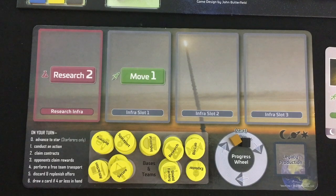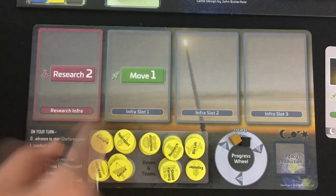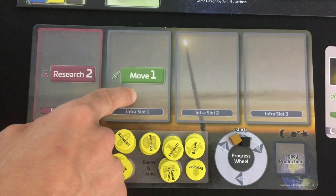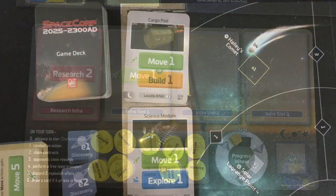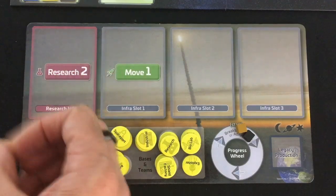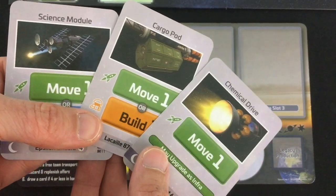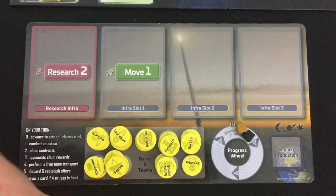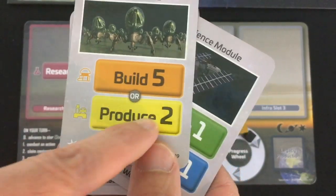How do you accomplish these actions? It all comes down to your player cards. You start with just a single move-one in infrastructure slot one, meaning anytime you take a move action you get one free point. You can take a research action to draw more cards — that would let you draw two — from the top of the deck or the offer, mixing freely. When you take an action like move, you can discard as many cards as you want to boost the value. You can also upgrade your infrastructure: put a card into an empty infra slot as your entire turn, giving you permanent free points each turn.